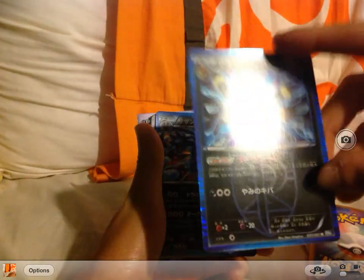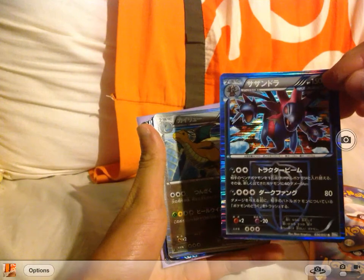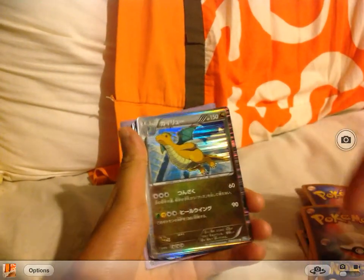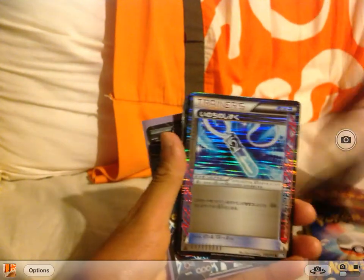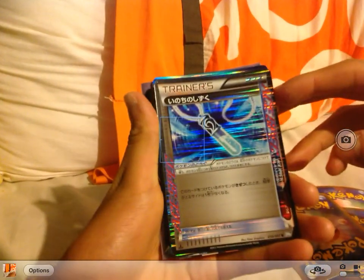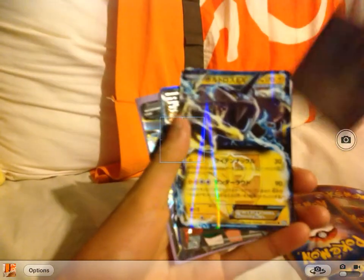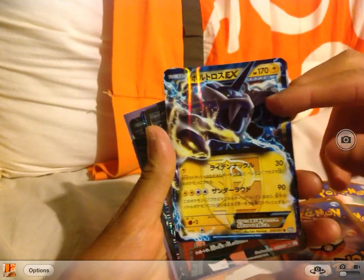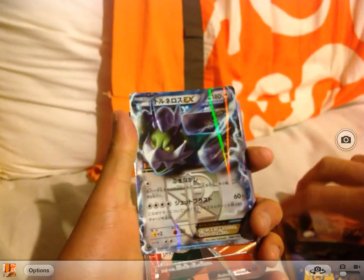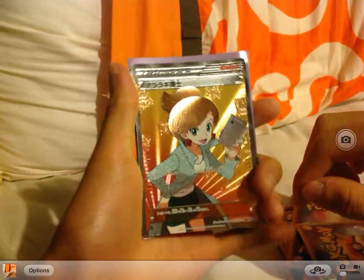Next is Umbreon Holo, then Hydreigon Holo, then Dragonair Holo, then a Trainer Supporter Special card, then Thunderous EX — great pull — and then Tornadus EX. Even better is the Professor Juniper Super Rare card.